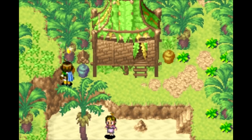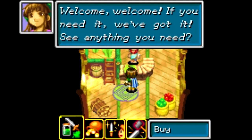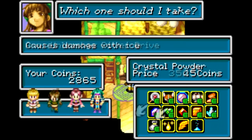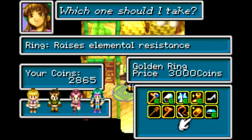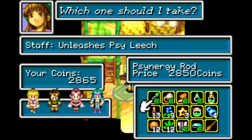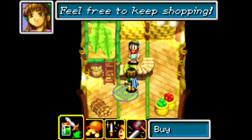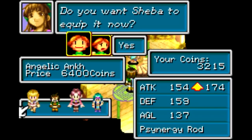It kind of has a Star Tropics feel to it — I like it. Let's see, I think the shop is right up there. We might as well do that now. There is one thing I do want to buy. I'm a bit short on money. We have the Golden Ring. I need 6400? Let's go with the Mist Potion — that's way more powerful than we actually need right now, and that'll get me all the money that I need. This is a rare weapon you can get here — the Angelic Ankh. Get that for Sheba.